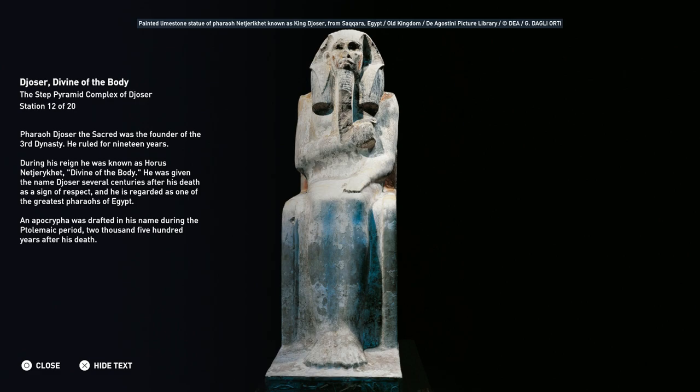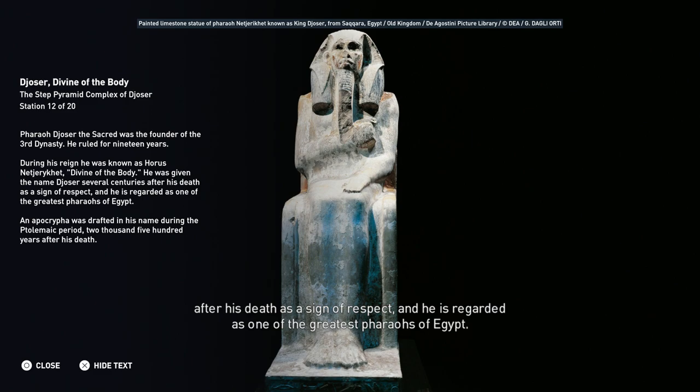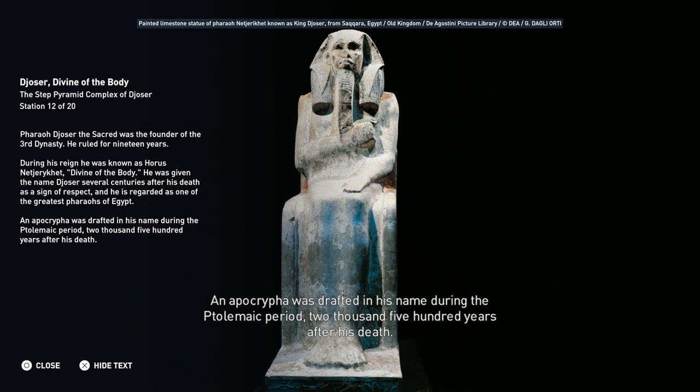Pharaoh Djoser the Sacred was the founder of the Third Dynasty and ruled for 19 years. During his reign he was known as Horus Najarakat, meaning 'divine of the body.' He was given the name Djoser several centuries after his death as a sign of respect and is regarded as one of the greatest pharaohs of Egypt. An Apocrypha was drafted in his name during the Ptolemaic period, 2,500 years after his death.